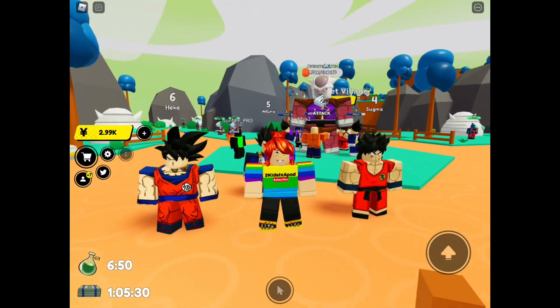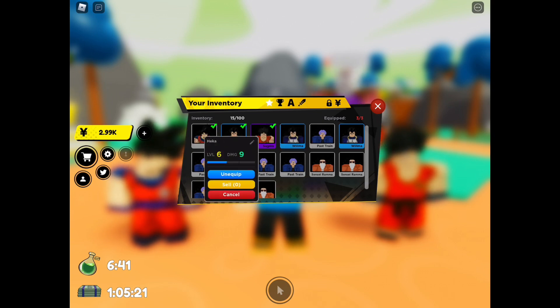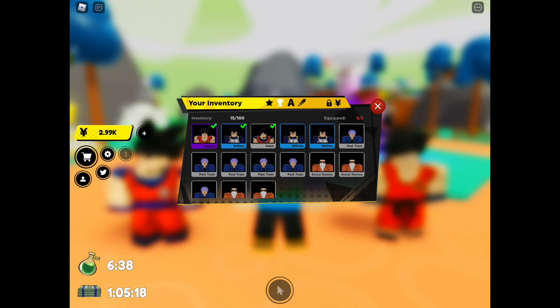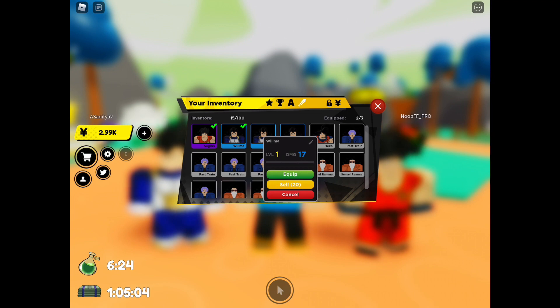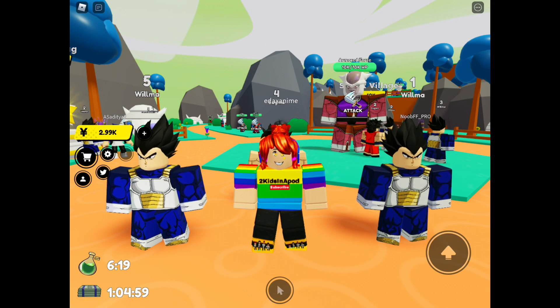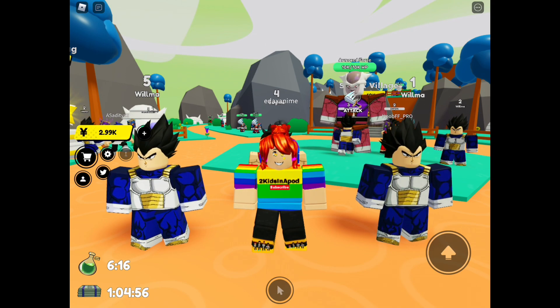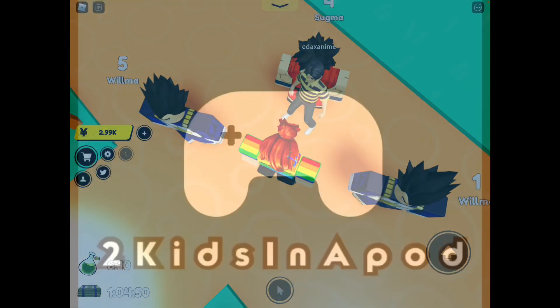We respawn here — crazy! What is that? We can stack them. We have to sell — nothing, bummer. These ones are better — damage is 17. Unequip you buddy, equip the better one, and there we go. On that crazy note, thank you guys for watching. Remember to subscribe to Two Kids in a Pint, and we'll see you guys next time — bye guys!